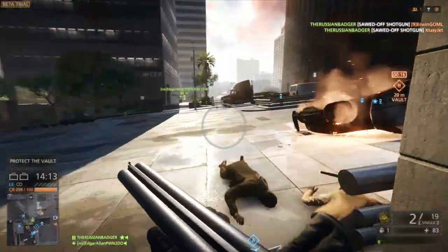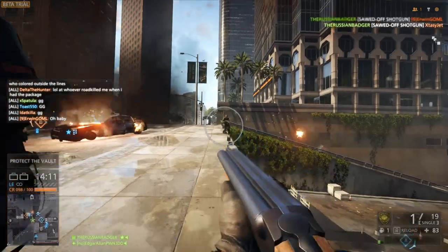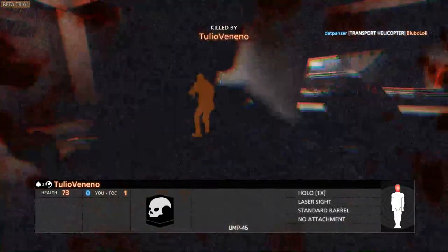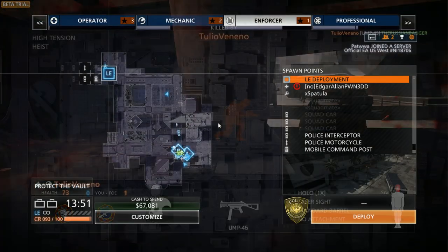The easiest way to get in on the beta is I will leave a link down in the description. You can go to the Battlefield Hardline Beta site and there you can sign up using your Origin account. That's the easiest way to get in.